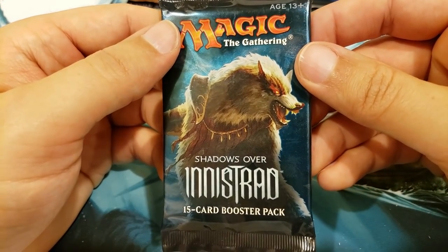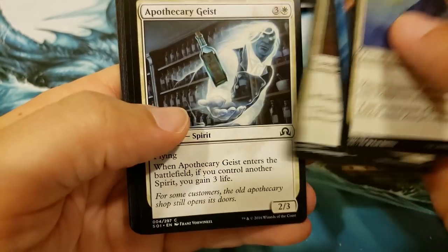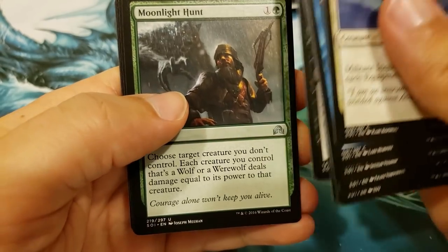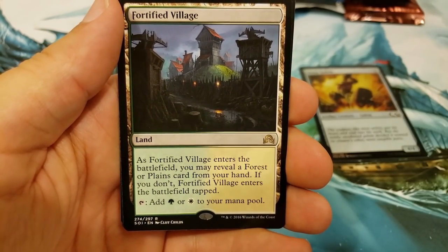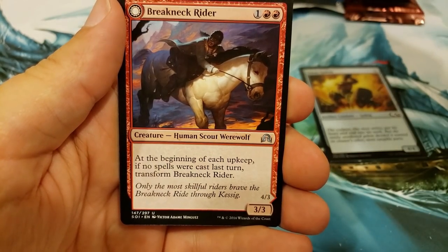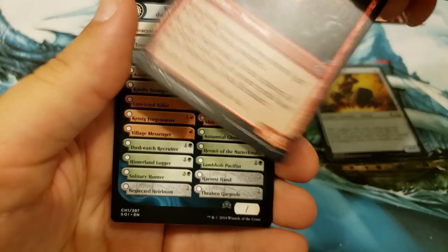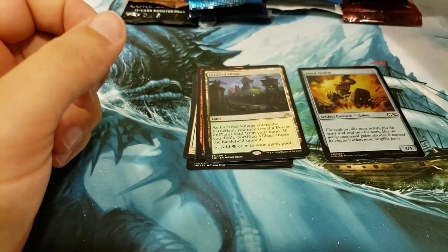Next up, we'll grab Shadows over Innistrad. Definitely some good stuff in here. Is there a Liliana in here? I can't remember what's in here — maybe a Jace? Is this where Flippy Jace is? Oh, Fortified Village. Not bad. And a Breakneck Rider, and that flips into the Neck Breaker. Love those flip cards.